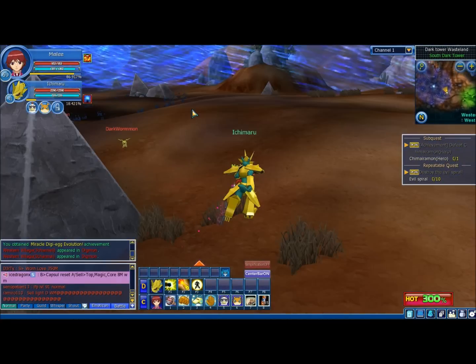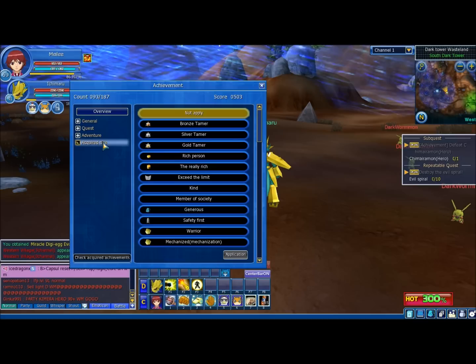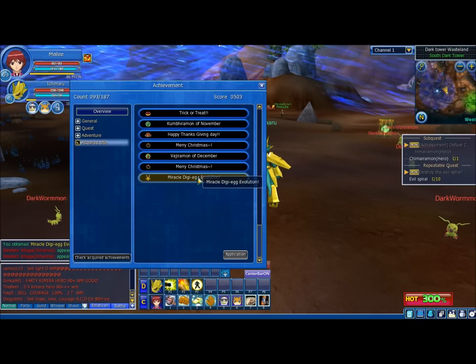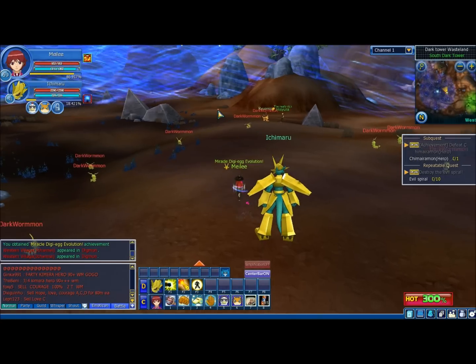When you unlock Magnemon, you get an achievement. Acquired title — zip it down to the bottom of the list — Miracle Evolution Digi-Egg, which does nothing more than be shiny.